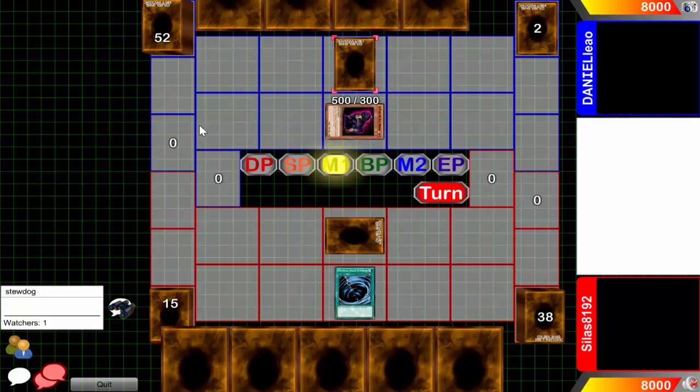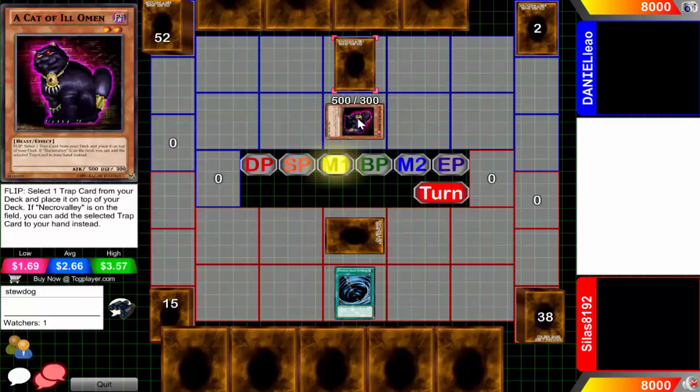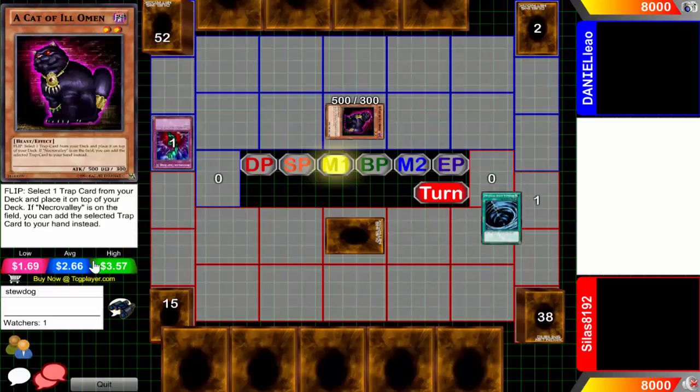Flip summoning in defense mode for the win - there is the Cat of Ill Omen, the second time ever this has been seen on Low Rated Duelists. Of course it's going for a buck 69 - I mean why not, it's not a buck 68, it's not a buck 70, it has to be a buck 69 guys.